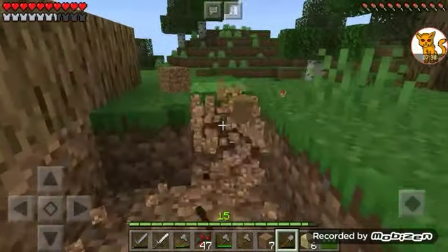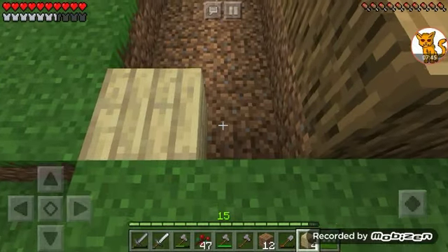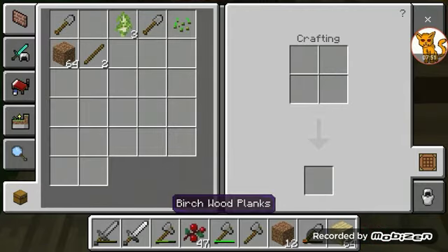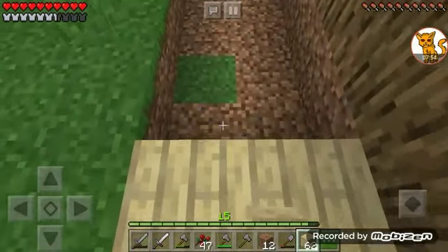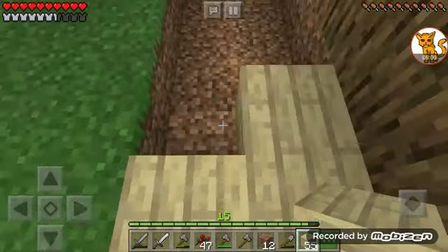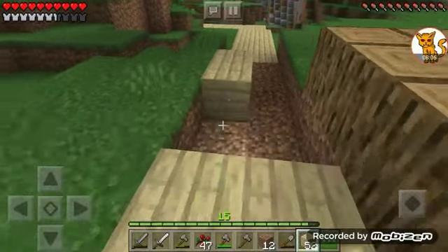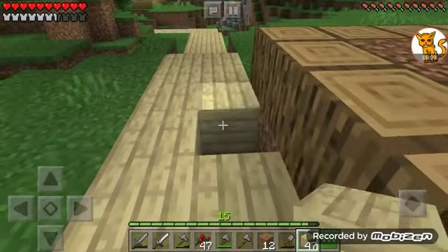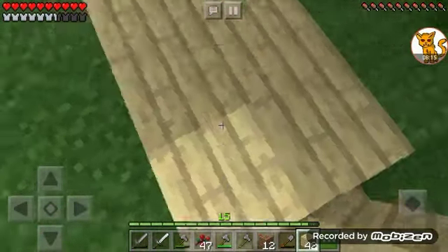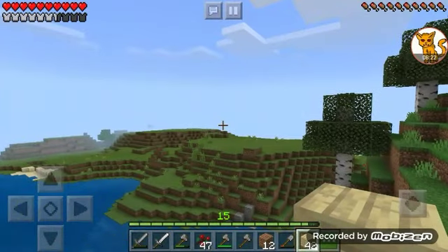Maybe I should create something around here. This could be where I place all the tree farms — like oak, birch, spruce, because I know I saw some spruce trees. I might need to get more wood but I'm fine with that. Look at all these trees, they're growing just fine. Maybe I should add some staircases right where they go up, because that's the area where I want to place the farm.